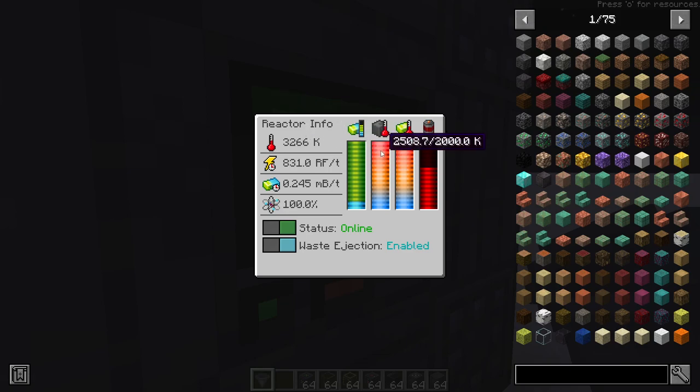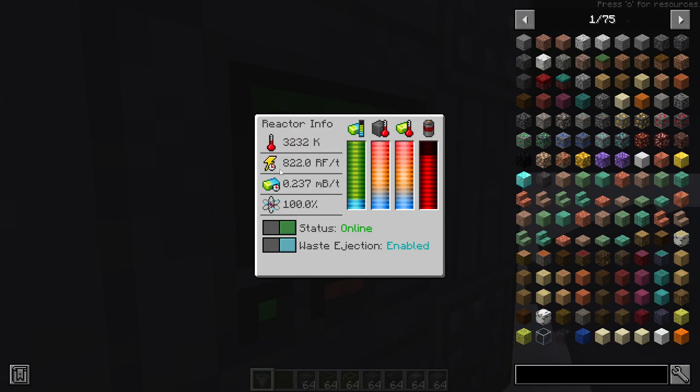You see how the power's going up? The more the power buffer fills up, the more the temperature goes down, because when it fills, the reactor becomes essentially idle — it's not actively working. So if it's not working, it won't be using temperature or creating power. But it also means it'll still consume fuel periodically, so be aware of that.